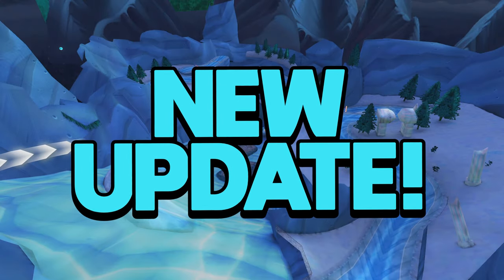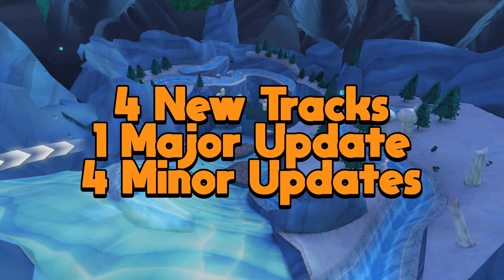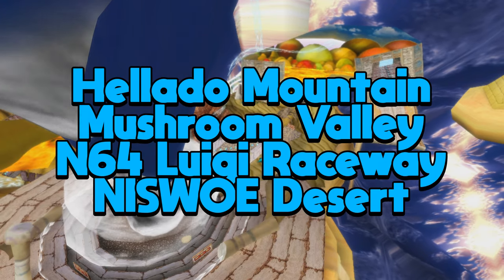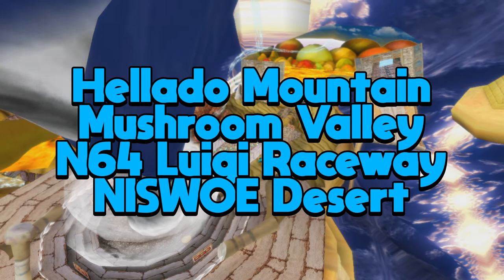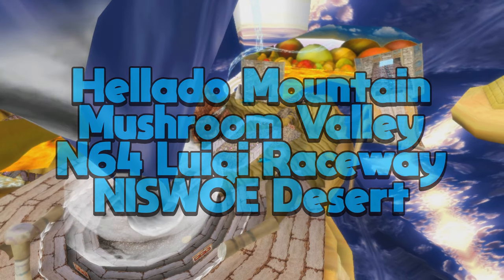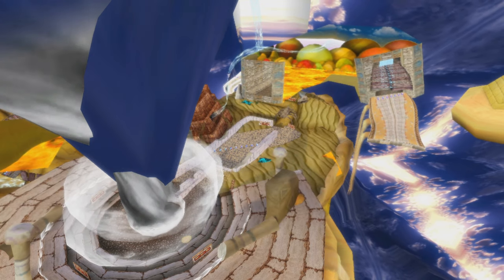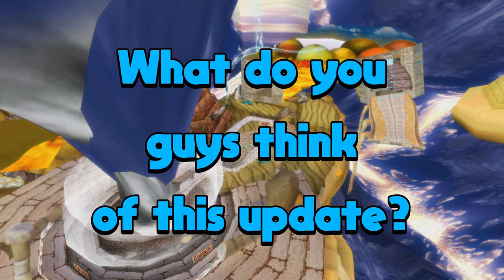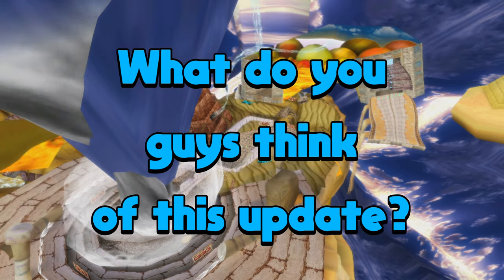A new CTGP update just got released which includes 4 new tracks, 1 major update, and 4 minor updates. The 4 tracks removed in this update are Halado Mountain, Mushroom Valley, N64 Luigi Raceway, and Niswo Desert. In today's video I'm going to show you guys the new tracks and the major update. Be sure to comment down below what your favorite track was and your thoughts on this update.